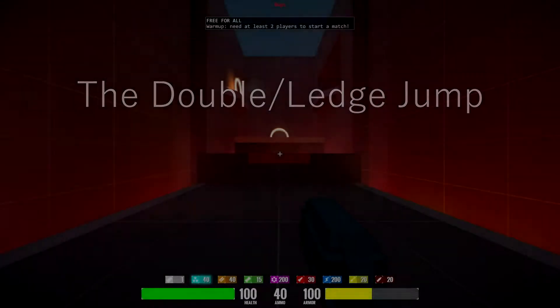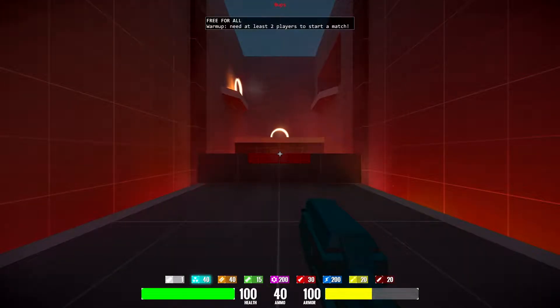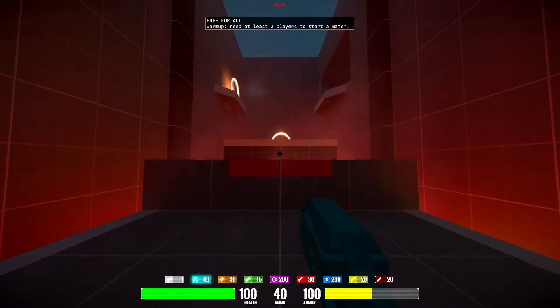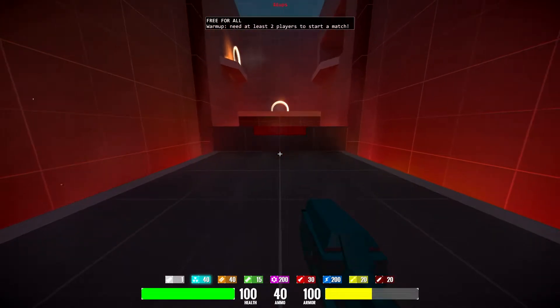That one was done easy enough. Now for a step up — let's do the second jump: the double jump, or ledge jump. Press W to move forward, then when you feel there is enough space between you and the ledge, jump and then jump again when colliding with the ledge, as so.